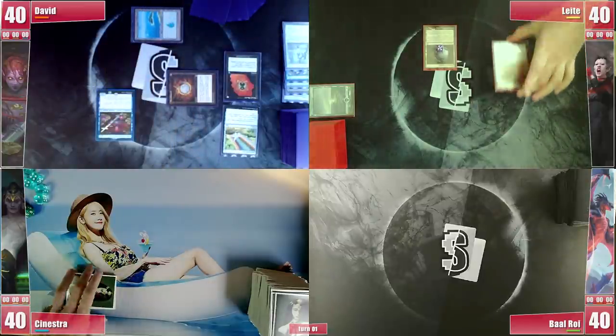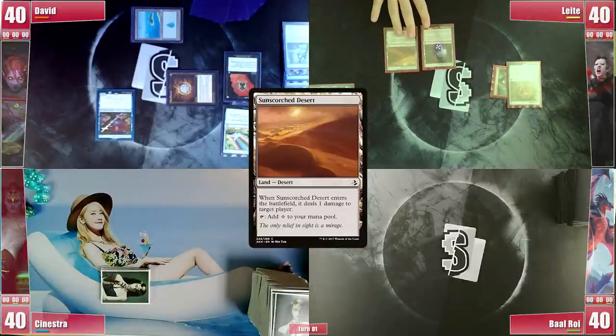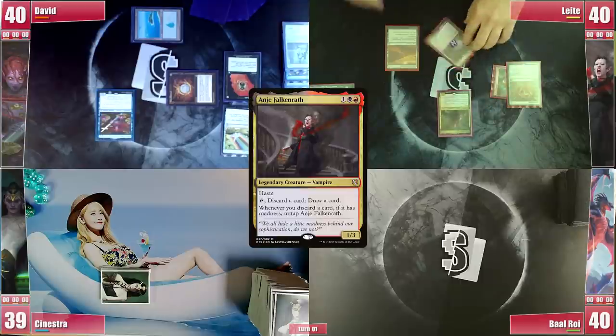Leite starts his turn with a Chrome Mox, exiling Anya's Ravager. He then plays his Sun-Scorched Desert, pinging the black deck for 1. He then casts his commander Anya and passes.